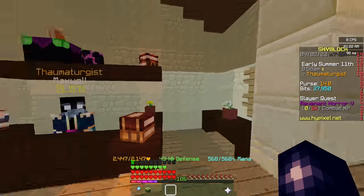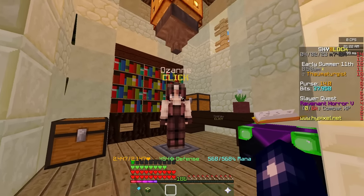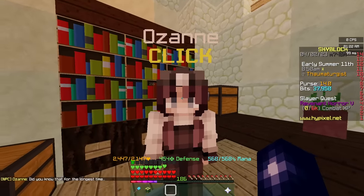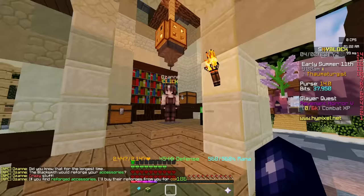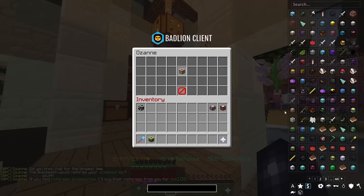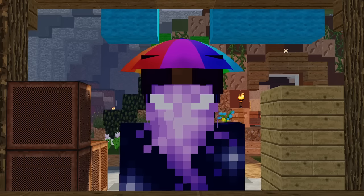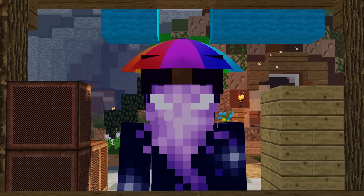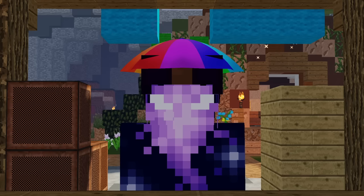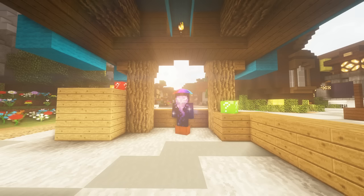There's also an NPC for any still-reforged talismans — you can give them to this NPC and they'll pay you to remove the reforges, since a lot of people lost out on reforges back in the day. And that in a nutshell is magical power, accessories, and how to maximise your stats with power stones — not just damage but any stat you want to increase. If you enjoyed today's video, make sure you leave a like, subscribe if you're new, and I'll see you in the next one.